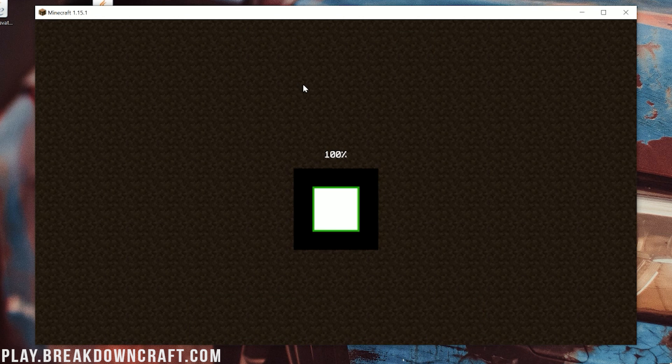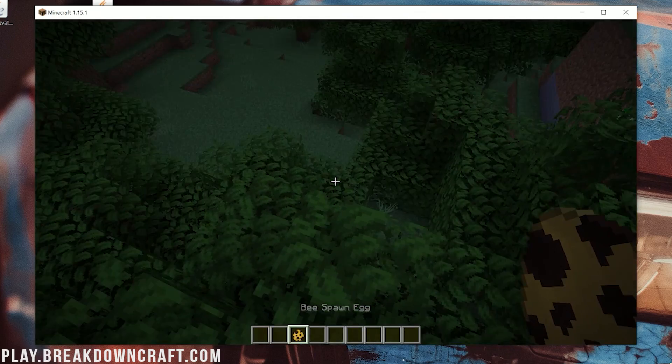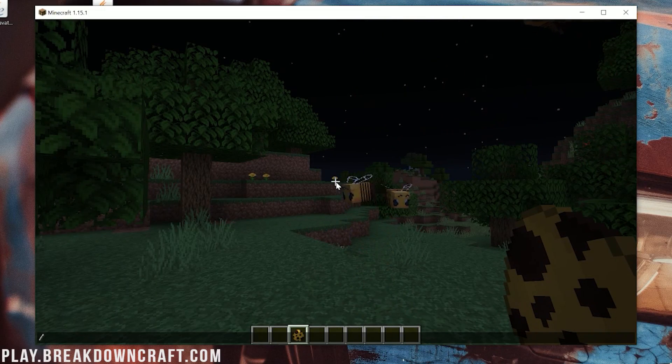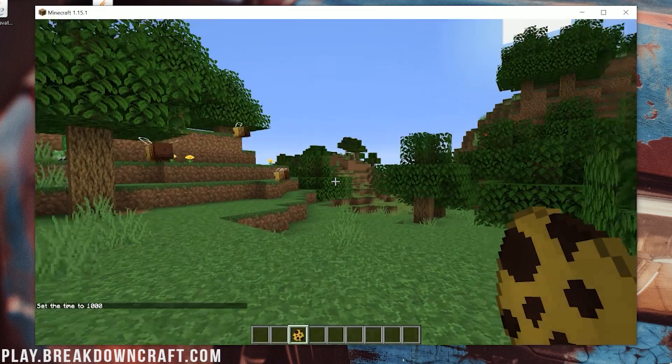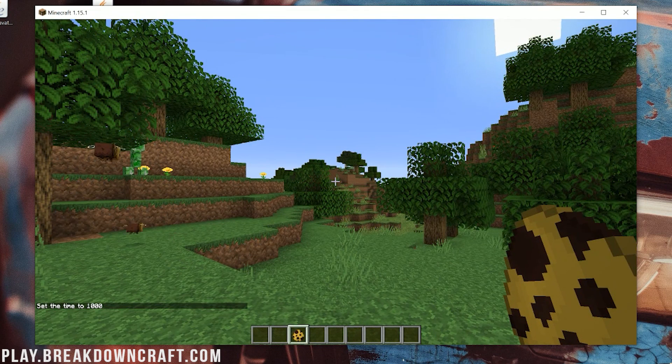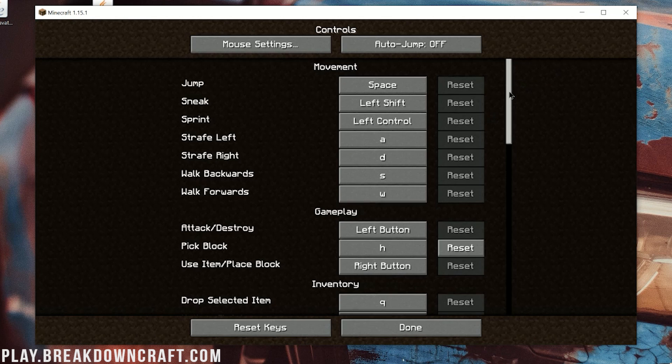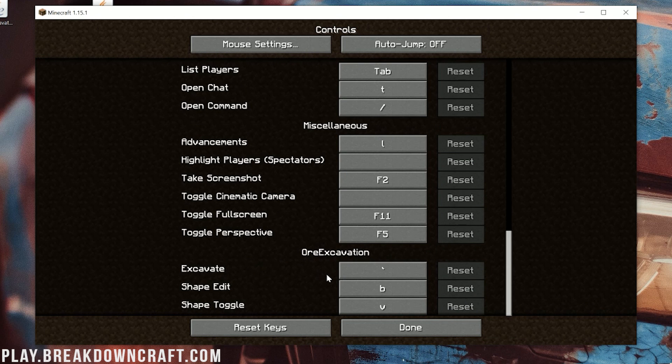Go ahead and click Single Player and load into a world. To find your Ore Excavation controls, click Escape, click Options, click Controls, and scroll all the way down to the bottom. You'll see the Ore Excavation buttons. You can toggle it on and off with V, and use the Excavate key to excavate. By default, the Excavate key is the tilde key — next to the 1 key and above Tab. I like to change mine to G since G isn't mapped in Minecraft and is easier to reach.